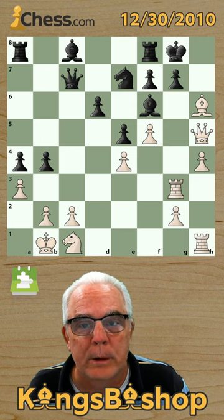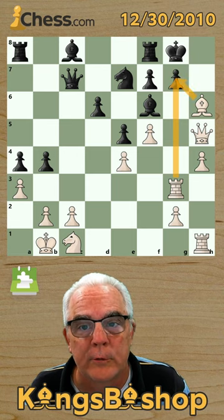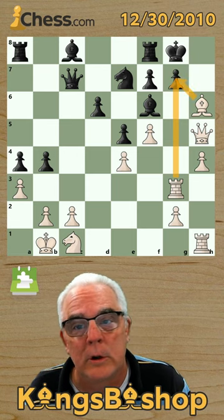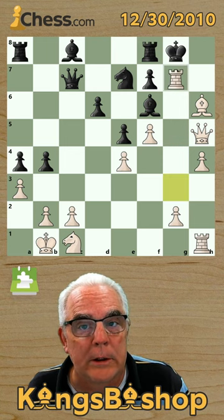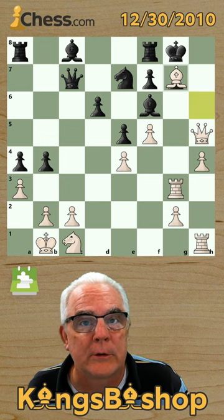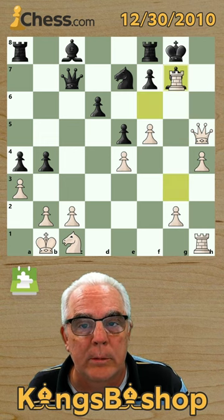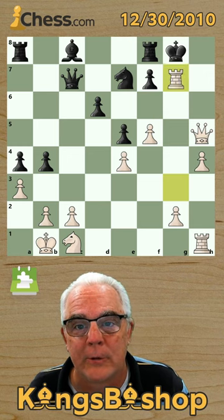But it really doesn't work as a puzzle because either of these moves is checkmate in the same number of turns. Both are double exchange sacrifices. I prefer rook takes because it gives check, but Nielsen played bishop takes. It's the same thing — both pieces are sacrificing on G7 consecutively.